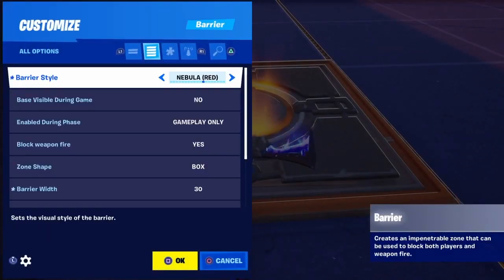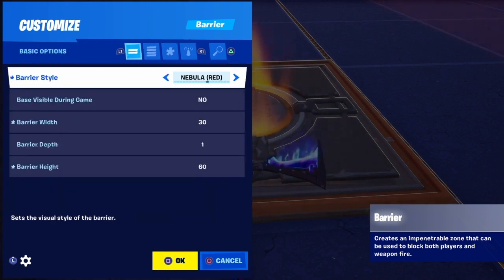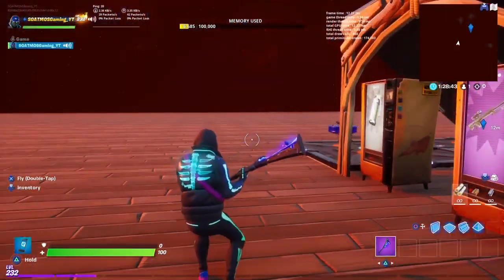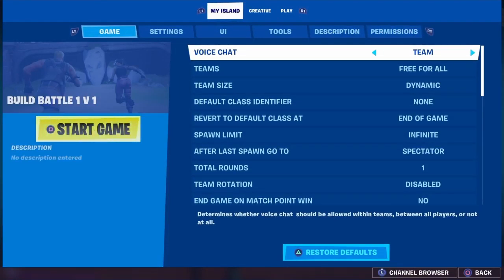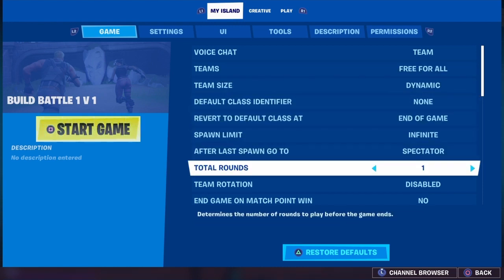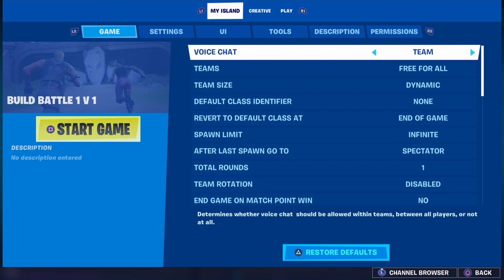Checking the barrier — black weapon fire: yes, meaning you can't go through it. Good. Now I need to select infinite ammo. I go into my island settings, then game settings, and set infinite ammo on. Also making sure spawn limit is infinite. And I want to make sure there's no time limit — I find the time setting showing five minutes and change it to none.